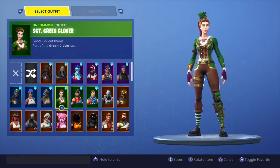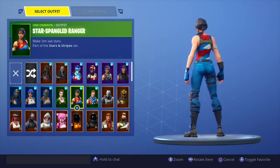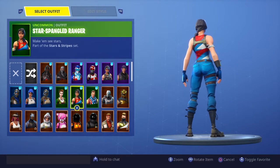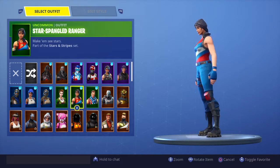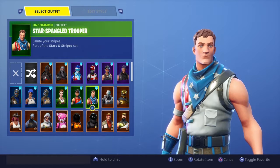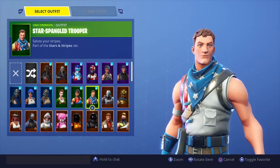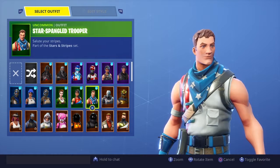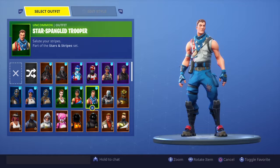Moving on to the next skin, which is the Star-Spangled Ranger. This skin last came out on July 4th and 5th — it was in the store for two days, that's it. I also didn't get the Star-Spangled Trooper; I don't know if I regret that or not. Is it a cop or a drop, guys? Tell me in the comment section below. I only bought this because I thought it'd be rare — I've probably used it a couple of times but that's it.